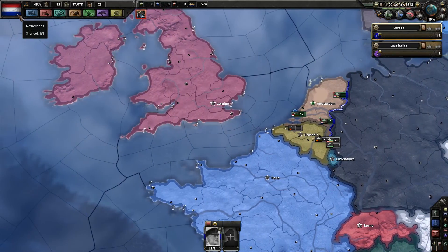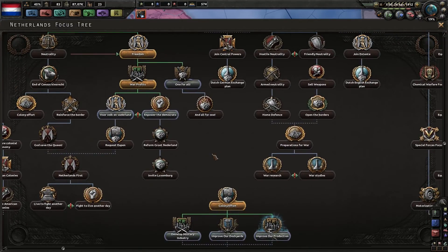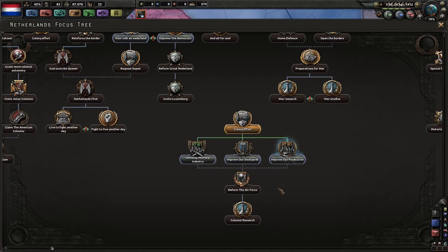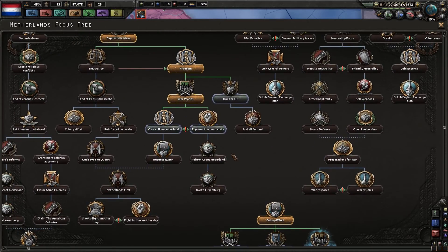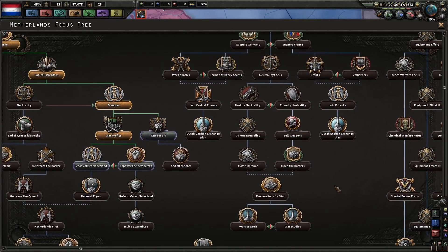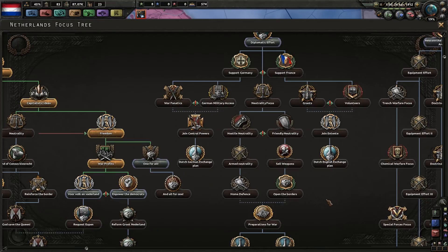I checked out the focus tree again. I'm definitely gonna do the stuff down here first — those two — and actually gonna go down to here to get the fourth research slot right away. And then I think I have decided, still not a hundred percent sure, but I think I have decided to go down the neutrality way.